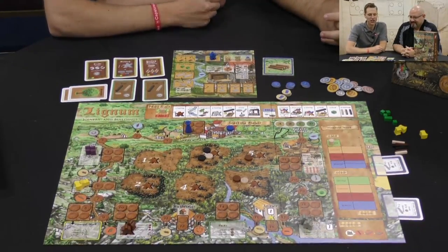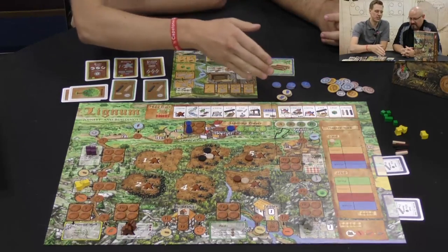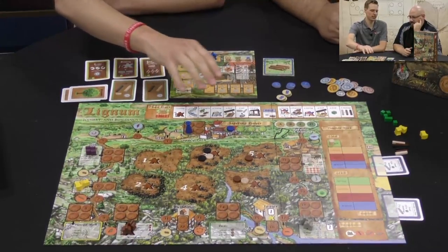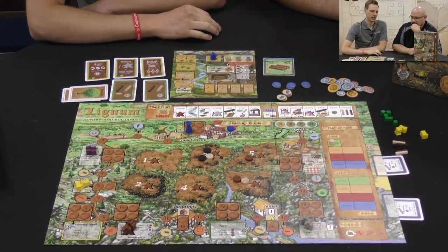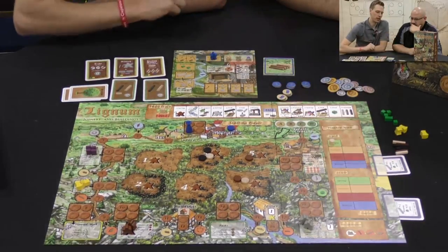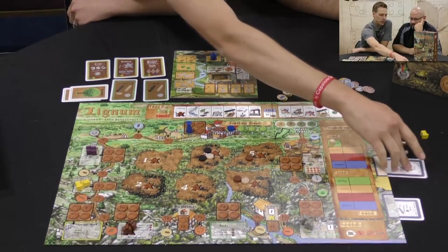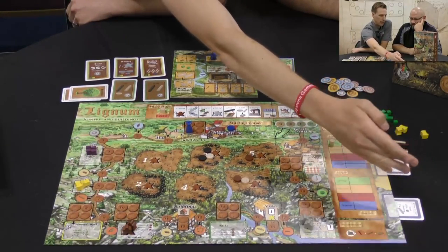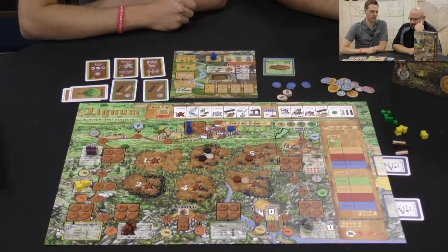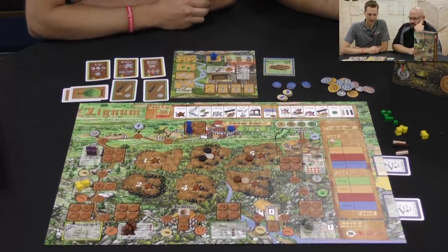You're going to play over two years. The first three seasons play the same. Winter's different — it's really cold out, nobody really wants to go outside and chop down some trees, so winter's real quick. But in winter you have to have a certain amount of food and wood stored up to heat yourself and feed yourself. These cards will tell you — for example, this one requires six food and five wood for the winter. It's a tough task to hit, but you've got to do what you've got to do.